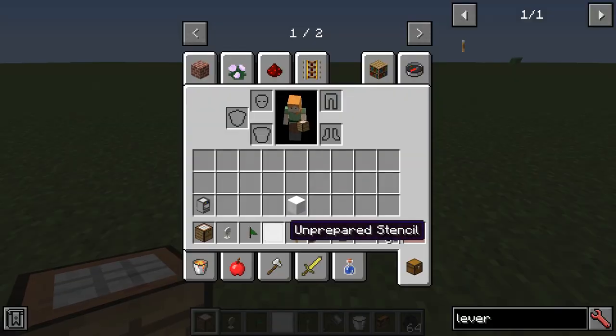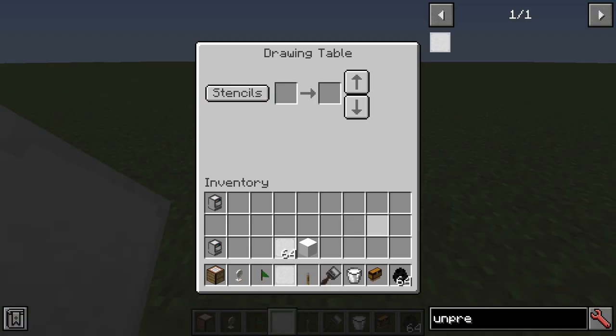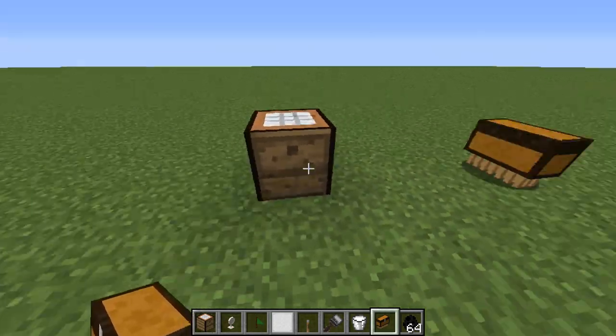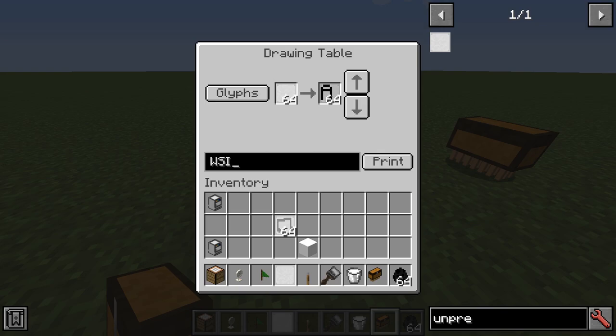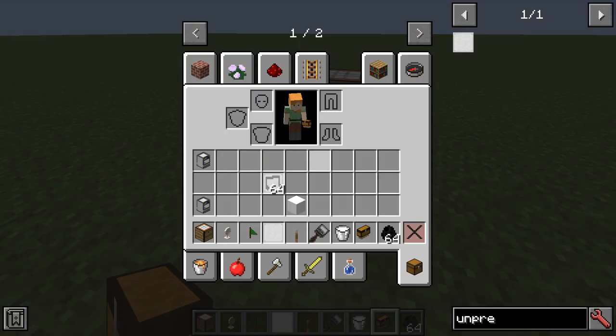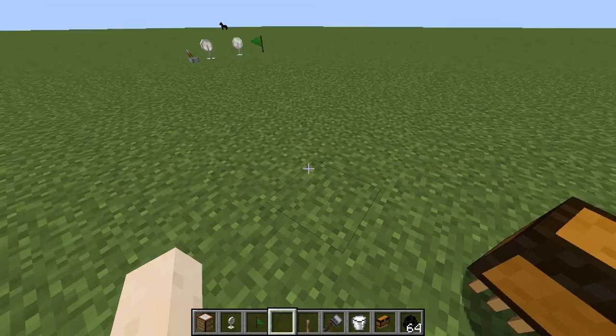Now we have the drawing table. The drawing table requires two different modes: you've got stencils or glyphs. You need to get unprepared stencils, and you can see we've got various different options. The other option is to use glyphs. What I'm going to do is put down this luggage and show both of this functionality. So if I put in the name — 'Wired', for instance — it will print out all the various letters. And we can put them in the luggage, which is just a moving chest, like a hungry chest or something like that.